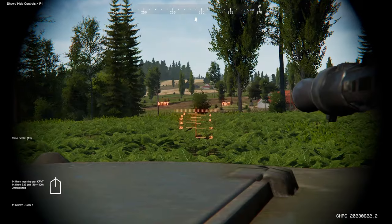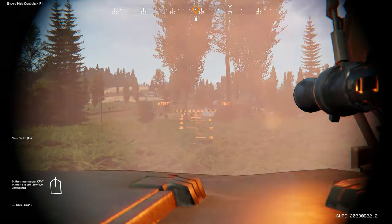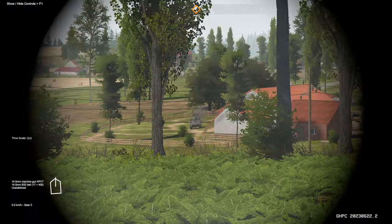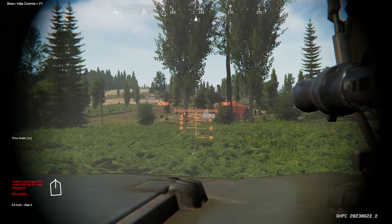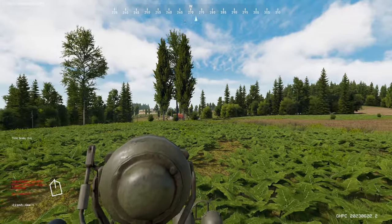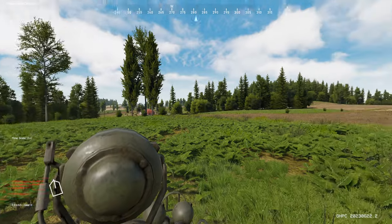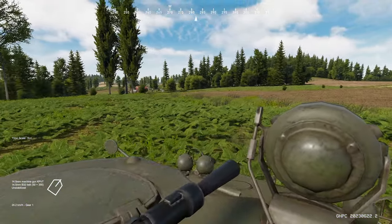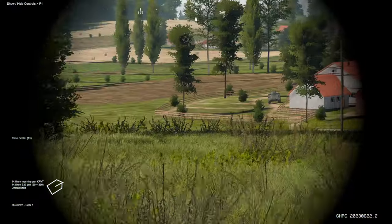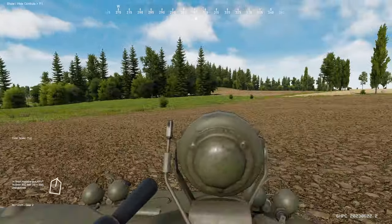There he is — target. He's still up. There you go, he's down. We're going to move, and hopefully we might draw more fire, but that's a good thing — that's how we know if there are more enemies in that settlement.